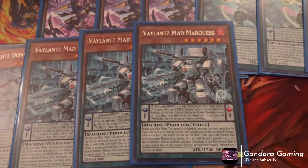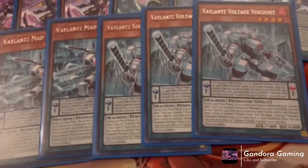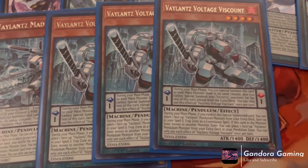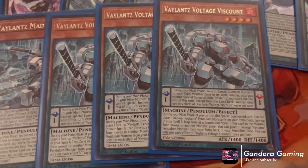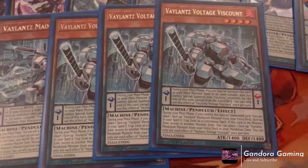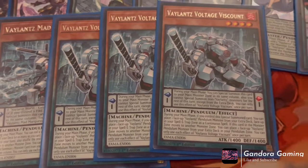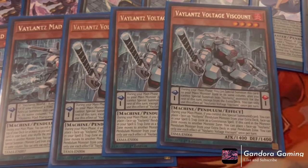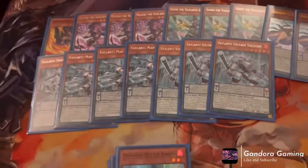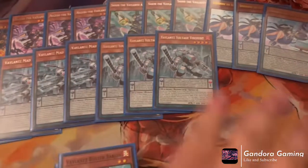Next we have three Valiance Viscount. He has the free summon from the pendulum scale into the adjacent column. During the main phase, if you control this special summoned card, place one face-up Valiance pendulum monster from your extra deck into a face-up spell and trap zone as a continuous spell. If this card in the main monster zone moves to another monster zone, place one Valiance pendulum monster from your extra deck to the pendulum zone. Basically, he moves guys from the extra deck into the pendulum scale so they can freely summon themselves out without a pendulum summon.